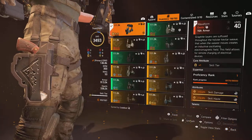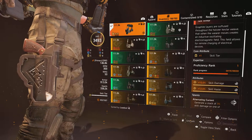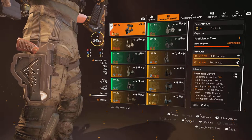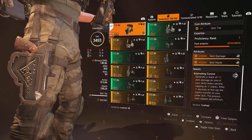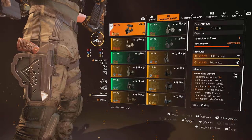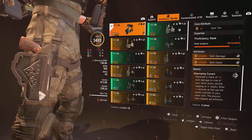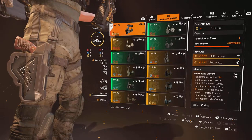For the holster, I'm using the Waveform. It has skill damage and skill haste on it, and also has Alternating Current. This generates a stack of 3% skill damage on one of your skills every second, capping at 10 stacks. After those 10 seconds at the cap, stacks transfer to the other skill. Basically it makes one skill go up to 30% extra damage, then stops, and then makes the other skill go up to 30% damage — it alternates between the two skills indefinitely.